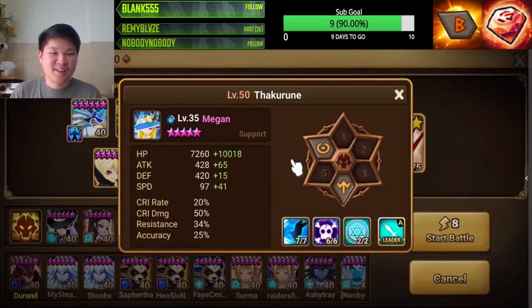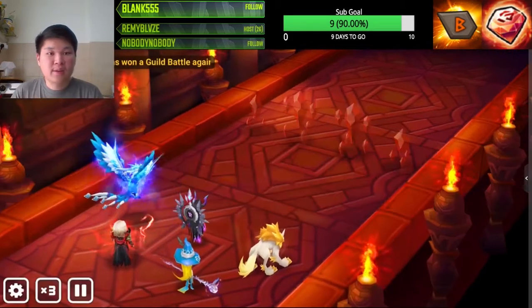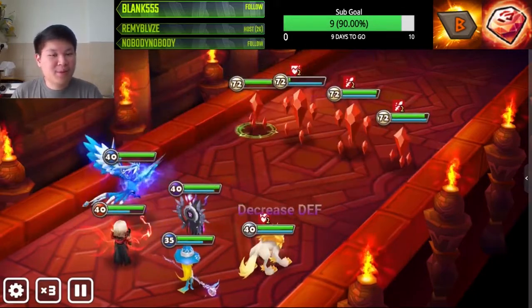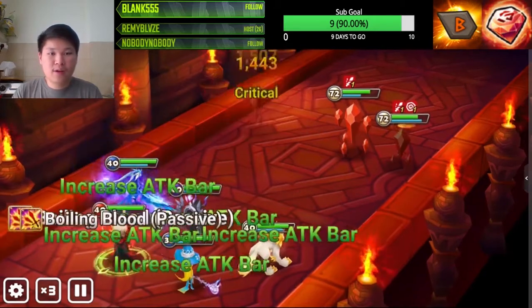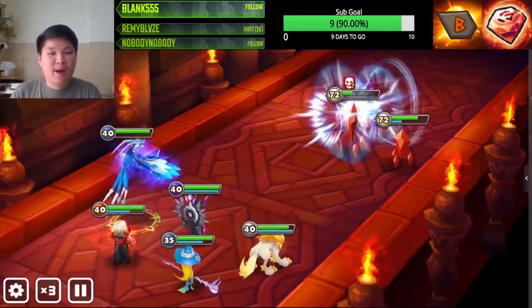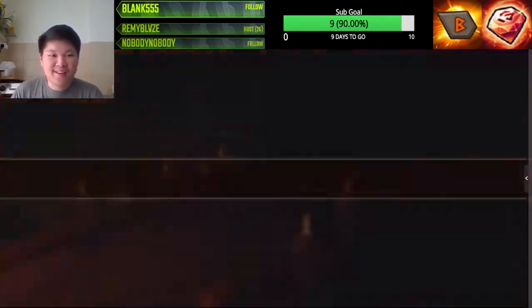Megan just sucks now at this stat level. In case you're wondering why I haven't six-starred my Megan — I believe I'm going to pull a Beastmon, so I'm saving my Rainbow Mon for that. Dragon B10 definitely has higher stat requirements than Giant B10, so with only two runes on our monsters we are really pushing it. The early stages might be okay but the semi-boss and boss fights will show the clear difference.